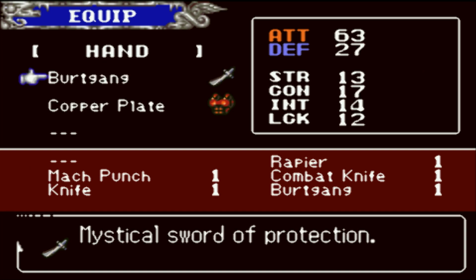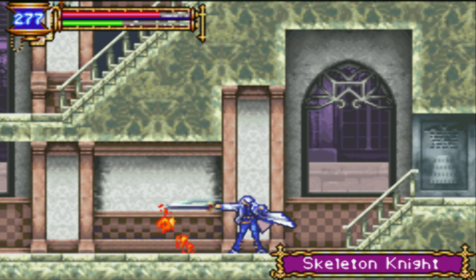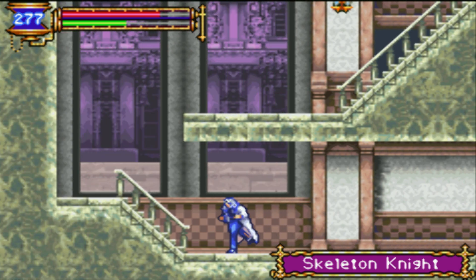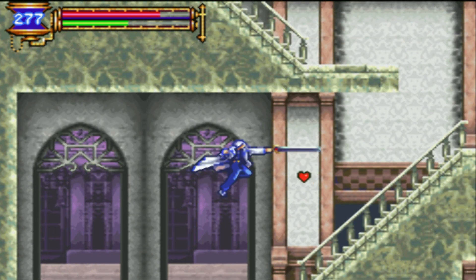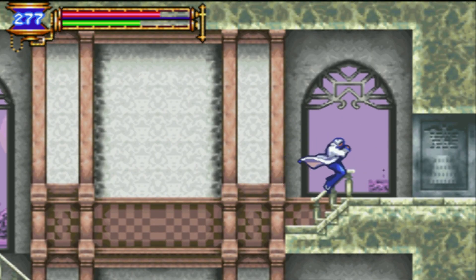Mythical sword — whoa! Giving me something good already! If I find a Claimh Solais really early on, I'm just gonna quit the game right about now.